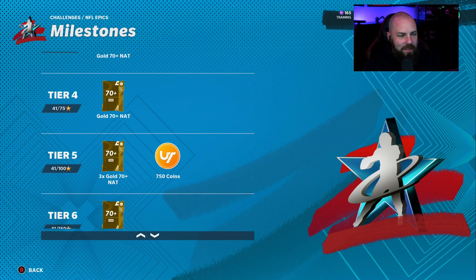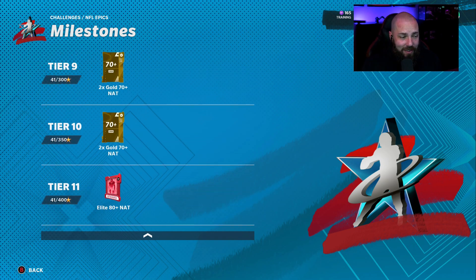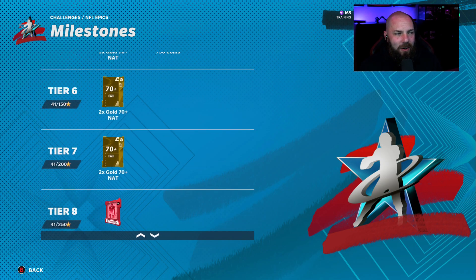As you get more stars, you obviously get more random rewards as well. If you happen to do them all, you're gonna get up to 160 stars — probably a little more if you keep going — and you can get elite cards. But there's not a token for this like there was for Journey, Gauntlet, and Rivals, so you don't have to get all 400 stars if you don't want to. That's completely up to you. I'm personally not gonna play that many solos for a NAT card, even though it could be great.